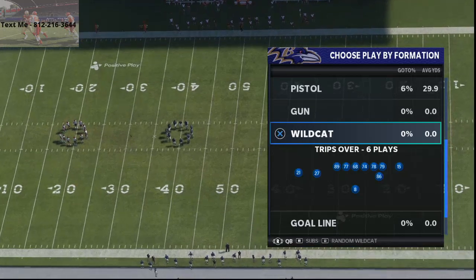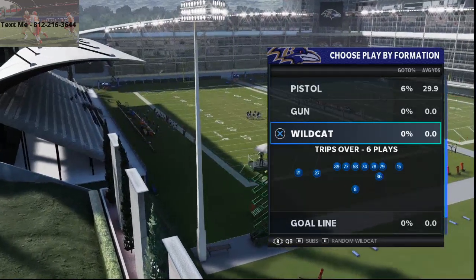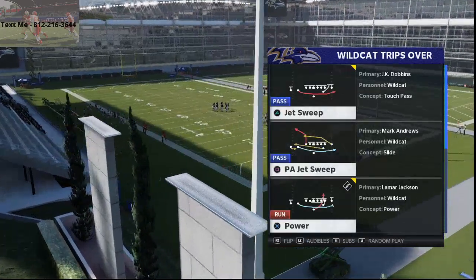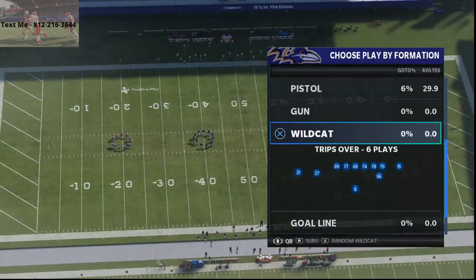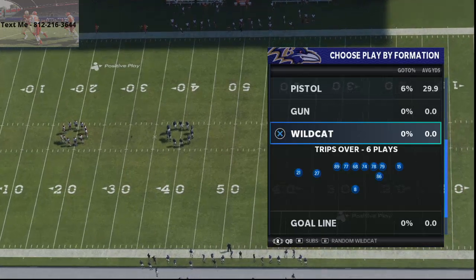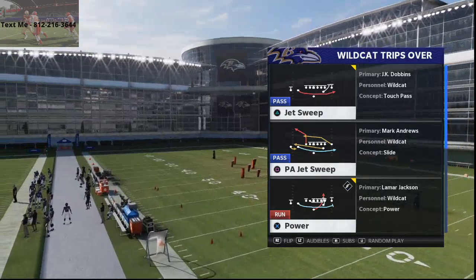One of the things I don't like to do is play solo challenges — I want to get them done as quickly as possible. So I'm in the running gun playbook running QB power. You don't have to use Lamar; you can put any running back here. I would put Lamar just because Lamar is a beast, and if you have a good Lamar in MUT you can put him in there.